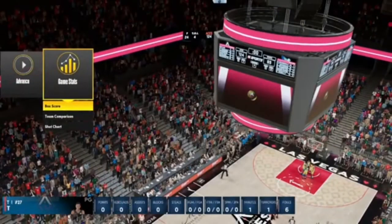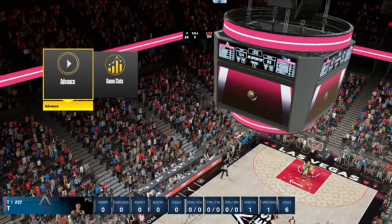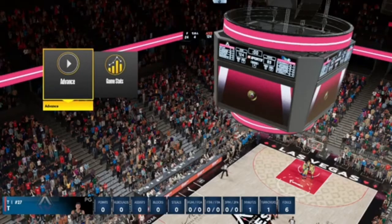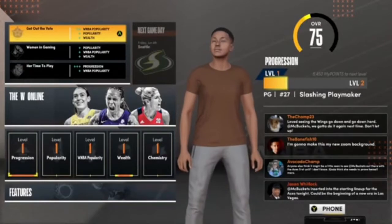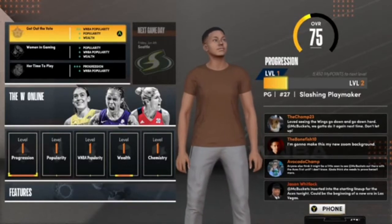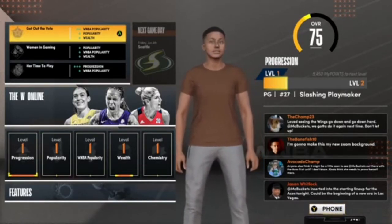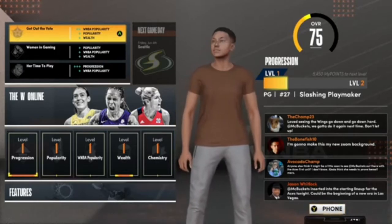Once you guys foul out, it'll let you hold A to sim the rest of the game. After the game is over, all you want to do is hit advance. You'll see in the bottom left-hand side that you will get 500 VC for doing absolutely nothing. You guys can spam this over and over again — each time you do this you will get 500 VC.